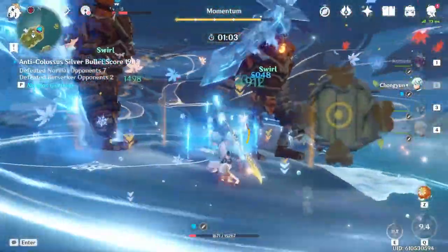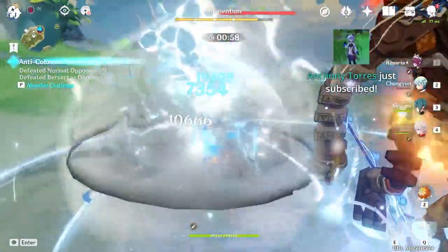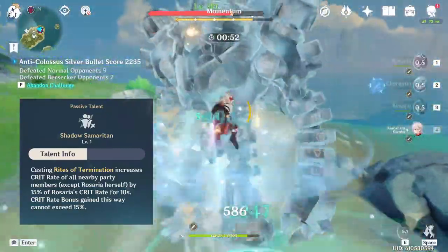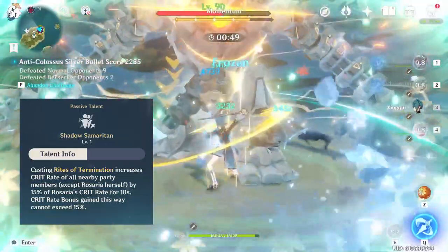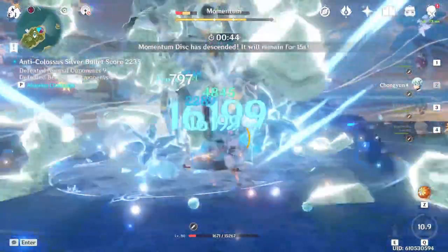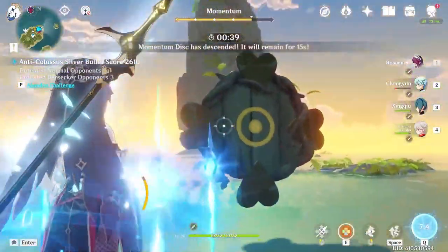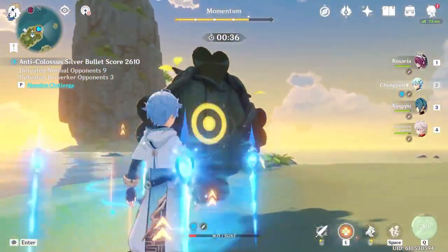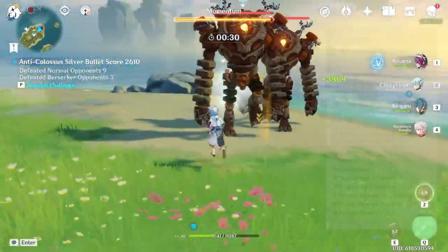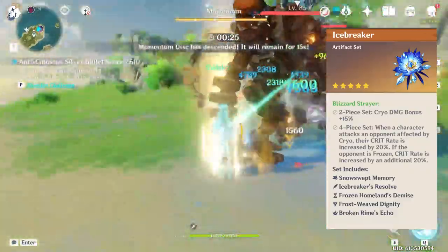The logic goes something like this: if you build a crit rate support Rosaria, you want to focus on getting as much energy recharge and crit rate as possible. This way, we can consistently use her elemental burst for a crit rate buff that goes up to 15% when you have 100% crit rate, and every other stat aside from a little bit of Cryo damage bonus can be ignored since we're a pure support. If you build Rosaria for a permafreeze team, we still want to focus on energy recharge, but instead of crit rate, we want to focus on crit damage. With the 4-set Blizzard Strayer and the Cryo Resonance, even when we have a super low crit rate, we can still get critical hits consistently.